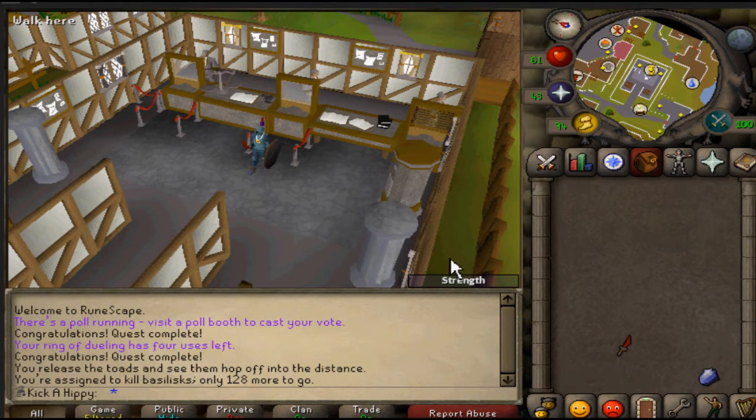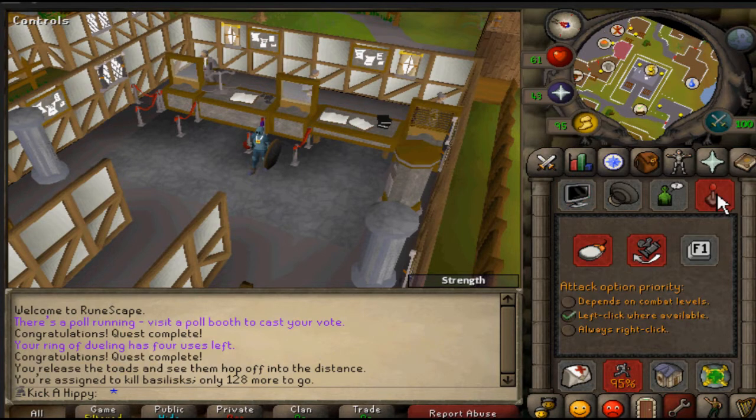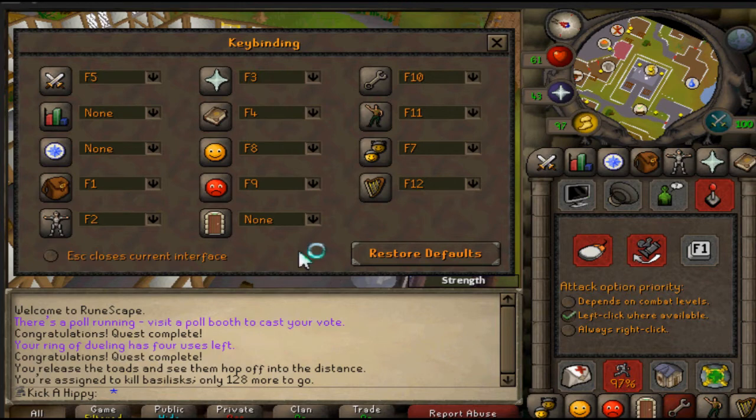It's for the pre-EOC hotkeys in RuneScape. If you guys didn't know, yesterday they made the update so you can go to Settings, go to Controls, and you go to Set Key Bindings. With Set Key Bindings, you can now customize your F keys.